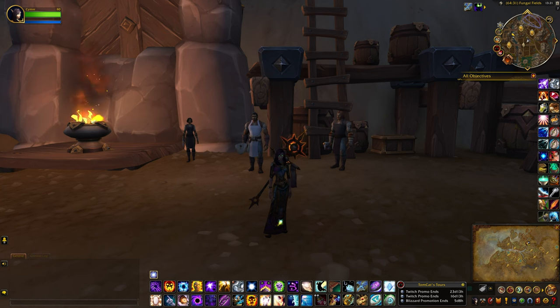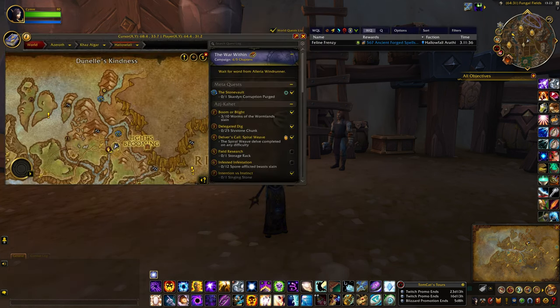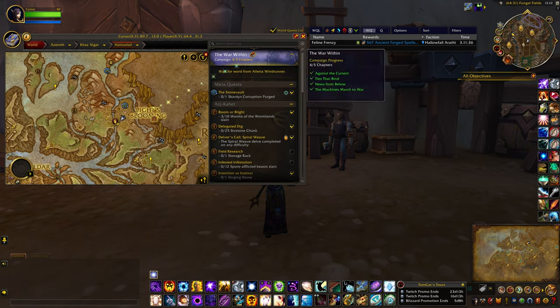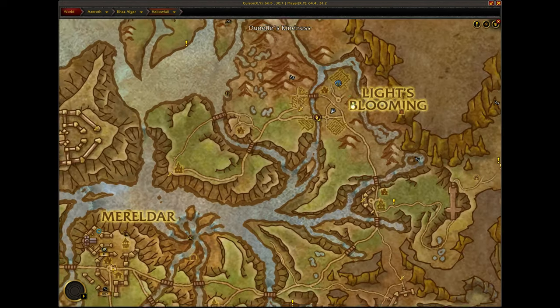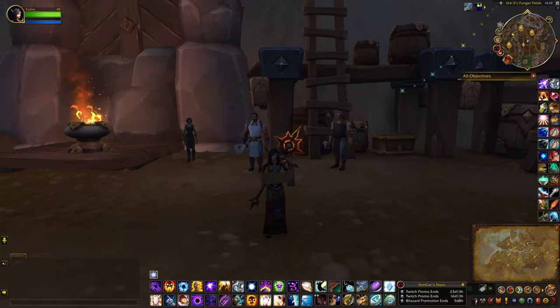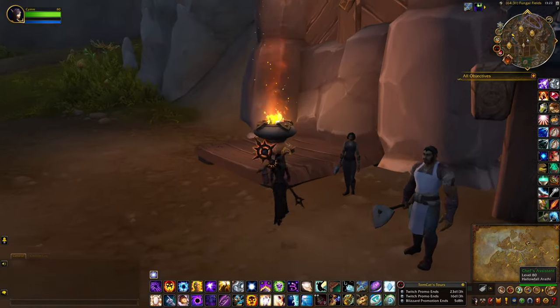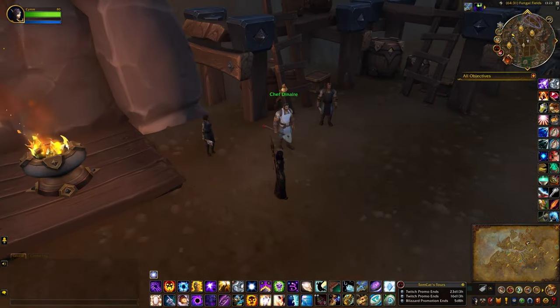Hey guys, here I am back with another pet video. Currently I'm in this location right here where all the key flames are. For this one, just come to this little triangle area here. What you want to do is activate the lesser key light — I've already done it on a previous day.